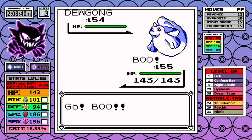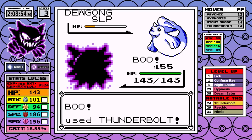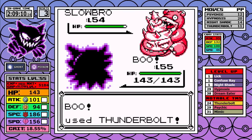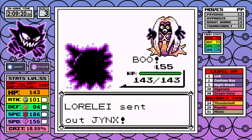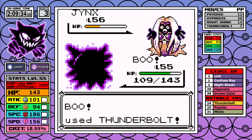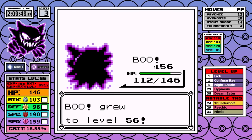Lorelei is up first and this one is over really quick. Even in the worst case scenario, barring maybe Jynx freezing you, this battle is over in 10 Thunderbolts. You could teach Mimic here and take Amnesia from Slowbro, but consider: taking a turn to learn it, two more turns to set up guaranteed one-shots on Jynx and Lapras, while Slowbro uses three Amnesias in that time to stack its Special — at best you just break even on turns, with a decent potential to waste turns compared to just not using Mimic at all.